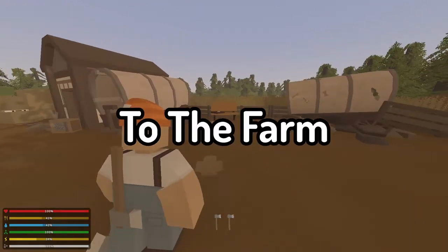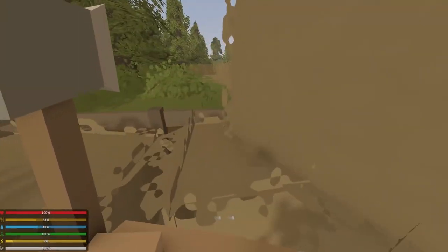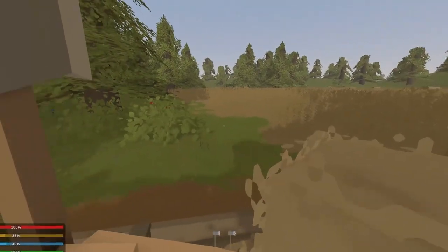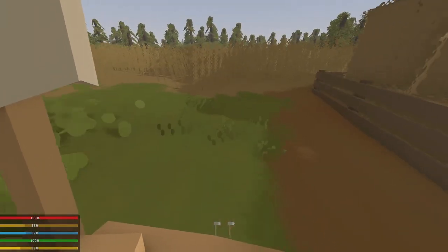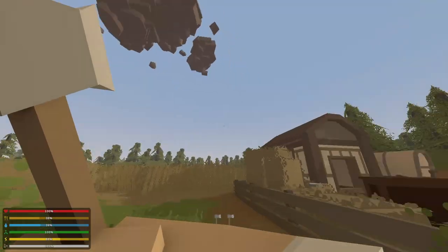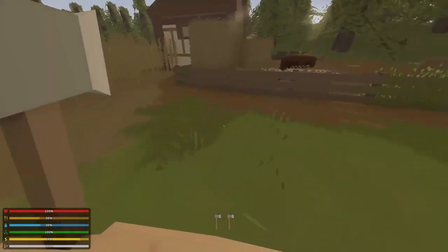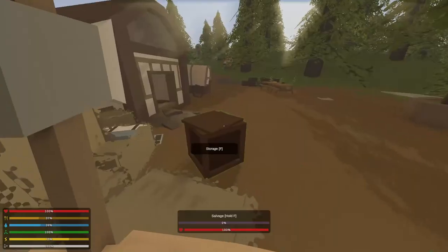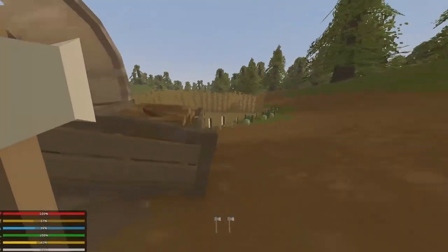Welcome back to the farm. Today's video we're gonna build a really cool base, so make sure to watch till the end. We have a ton of wood and some more laying down there. We should have enough wood to make some kind of house — I'm thinking like a watchtower base so we can see all the farm and everything, put it on some stilts.